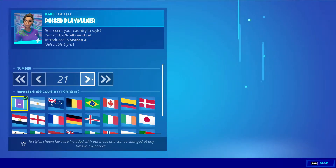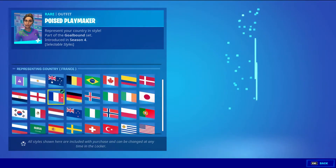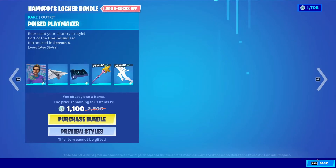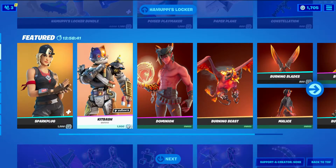Full Tilt rare emote is 500 v-bucks. This skin does have a lot of different styles — you can change the number to however you want, up to 99 max. Then all these country flags: Canada, Poland, New Zealand, France, Brazil, Argentina, Australia, and more. This is also an anime wrapping.